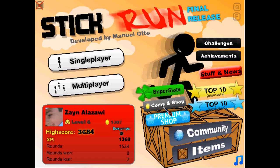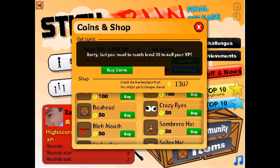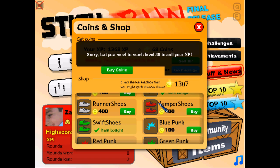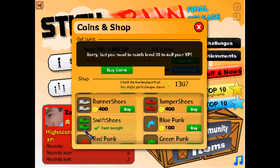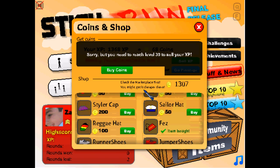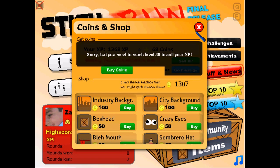So here you go to the shop, and you can buy stuff: jumper shoes, runner shoes, swift shoes. Swift are my favorite ones because they're like the closest to the diamond shoes — not exactly that close, but they are approximate to it.